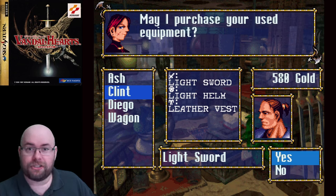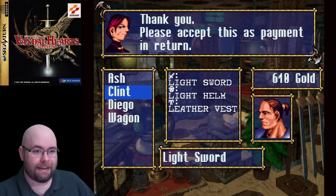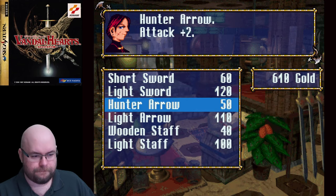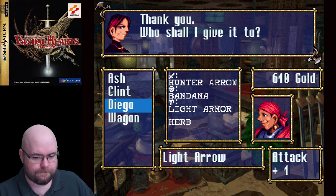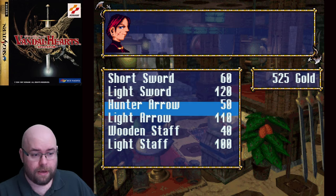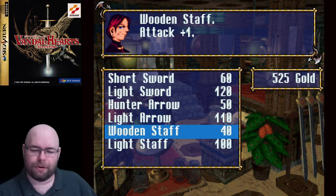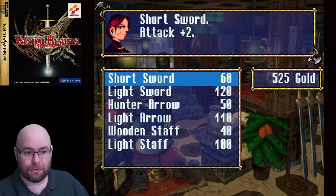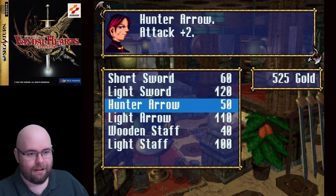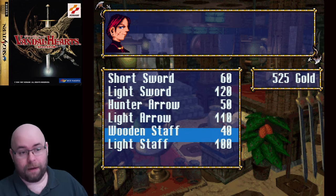The game will actually automatically allow you to sell back what you just purchased, because most times you don't need the extra thing lying around. You'll also notice we have swords, arrows, and staves, but we don't have any characters that use staves — so obviously something is going on. The short sword is plus two attack then plus four; the arrow is plus two then plus three; the wooden staff is plus one then plus two. Not even worth buying, honestly.